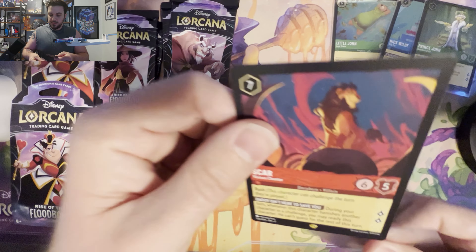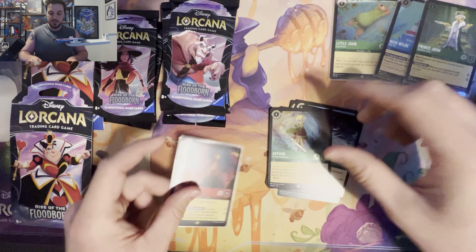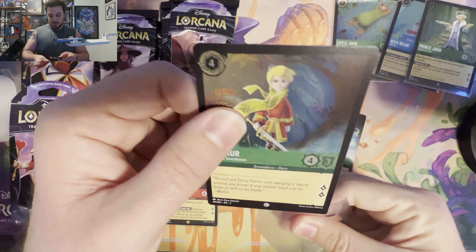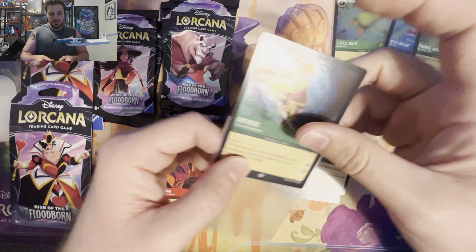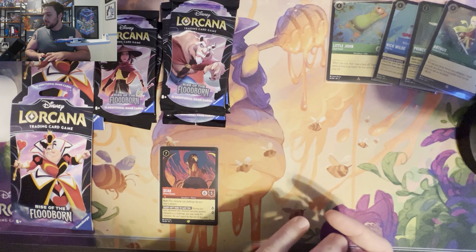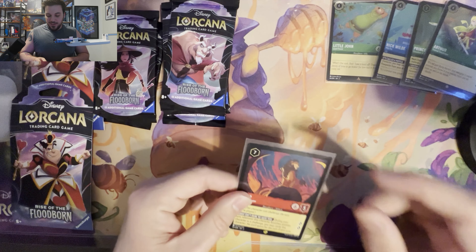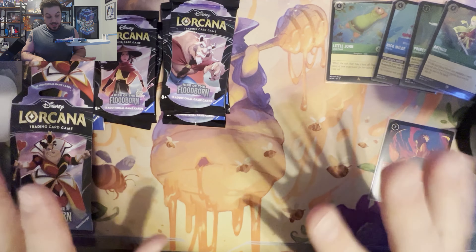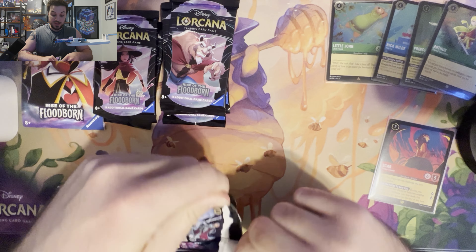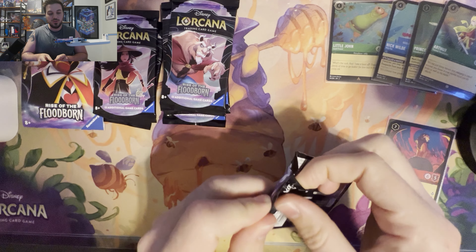I will definitely be opening into the Inklands once it comes out. We've got Cusco — what did you call me — Improvise, Cruella de Vil, Piglet, Benja, Blue Fairy, even though it's a purple card. I have a friend that's so angry that this is a purple card and not a blue card. Sword in the Stone, Pacha, Bibbidi-bobbidi-boo. Ooh nice — our first legendary! We got a Scar, ladies and gentlemen.